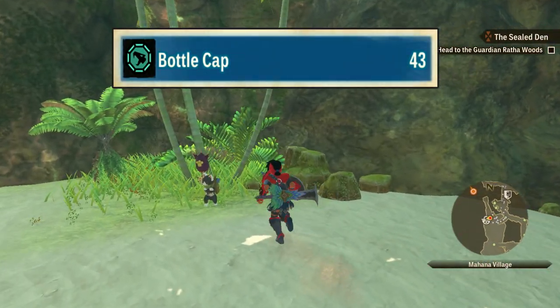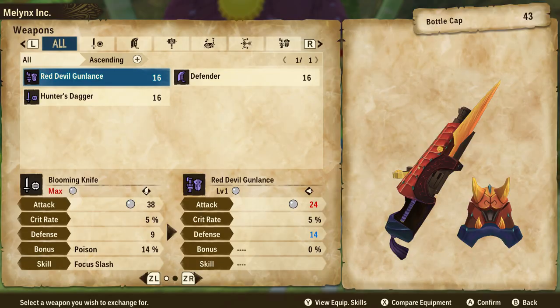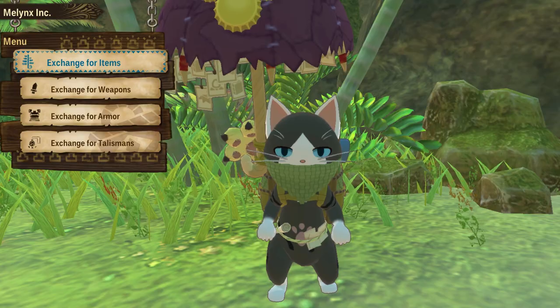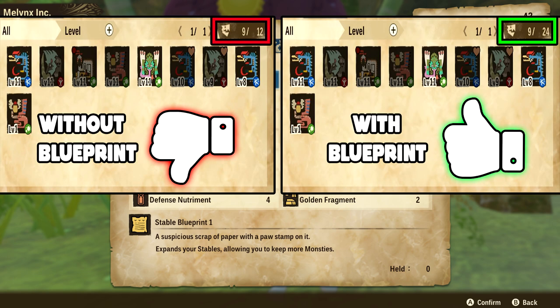We'll start with a big one: bottle caps. Quite early on, we get introduced to the Mielinx Merchant at the harbor. Here we can trade our bottle caps for a bunch of really cool things. How you spend them is all up to you, but I highly recommend getting the stable blueprint as soon as possible. Getting the blueprint will allow us to keep 24 monsters instead of the standard 12, which is much better.